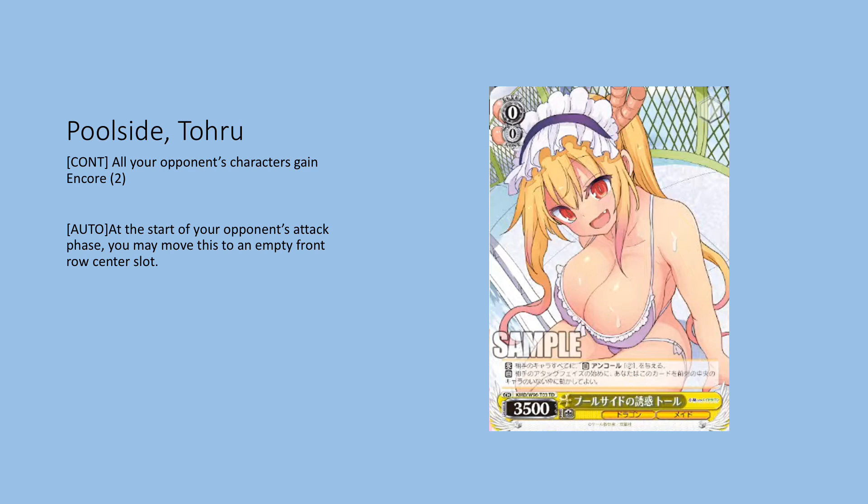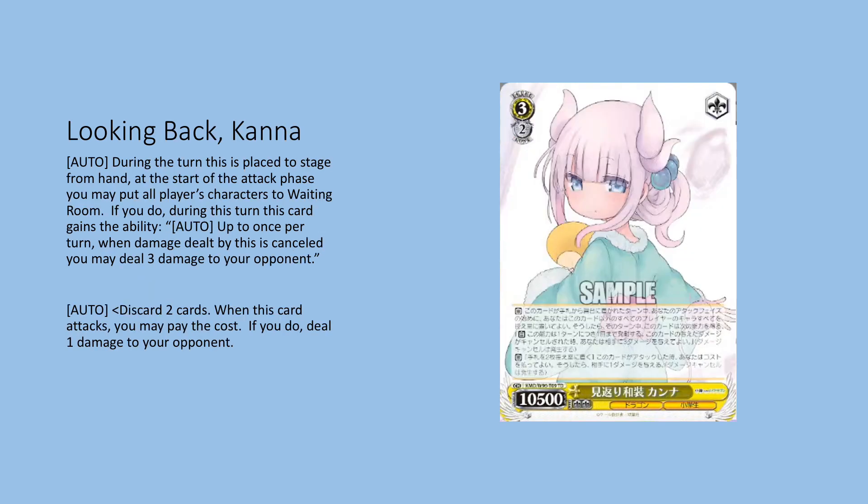This Tohru is your level zero plusing card. It gives all your opponent's characters pay-to-encore and you can move it to the front row center slot — a 3,500 beater. Just a standard profile, but the fact it's in the trial deck is pretty wild. It's a really good plusing engine at zero and definitely a card you're going to want to play in pretty much every deck.